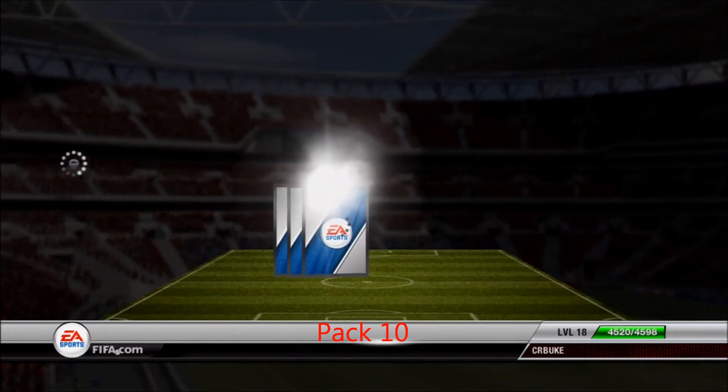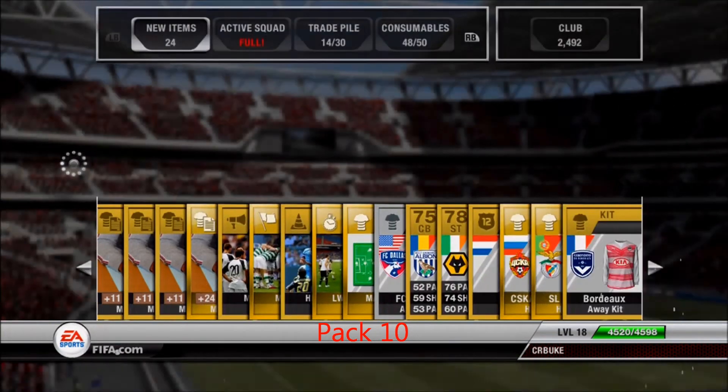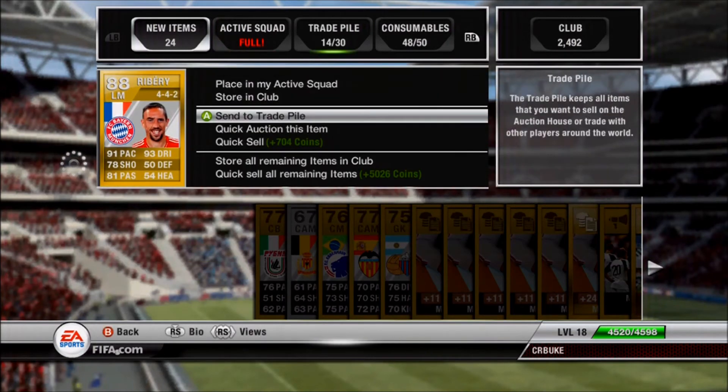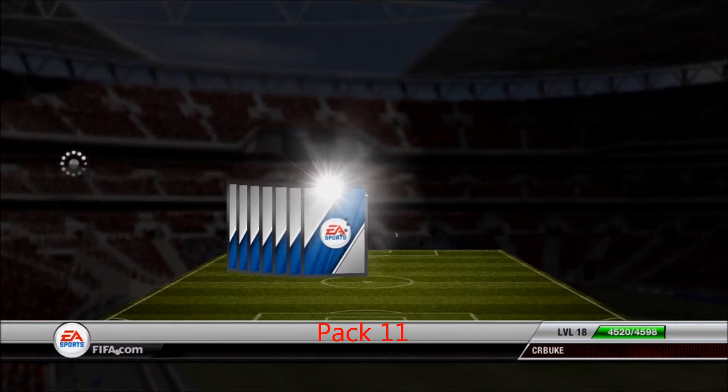Pack ten we get Frank Ribéry — yes folks, Frank Ribéry! One of the best players in the game. I got him a week after he was an inform, and then he just pops up in a pack — that's how EA rolls sometimes. He's 88 rated, one of the best players in the game, worth 50 to 60k last time I checked, so that's a good return on investment.